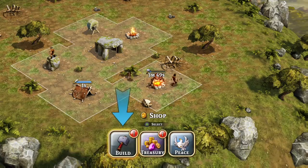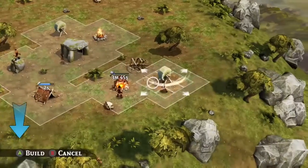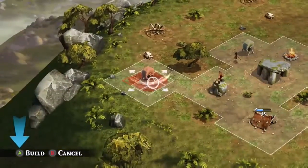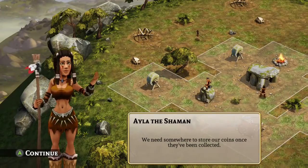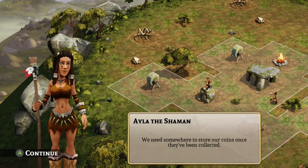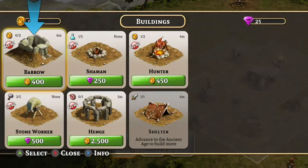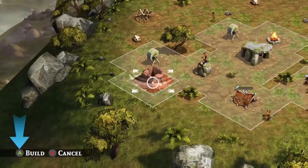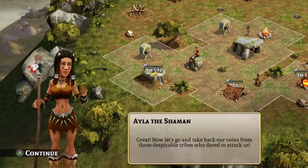Let's get another stone worker so that we can build more than one thing at a time. Menu, Shop, Build, Buildings — whoa, two hundred and fifty gems. Let's just put that down. We need somewhere to store our coins once they've been collected, so I'm assuming we need a storage thing. Let's go get a barrel and place it down right there.